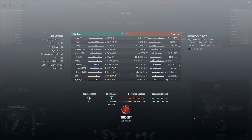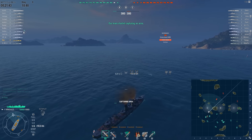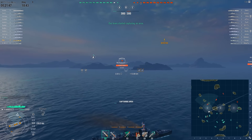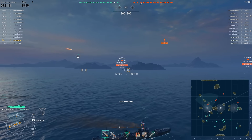Shaw heads for the A cap immediately because capping wins games, and he is in a destroyer. One grievance I have on this map is that the cap zones are so close to the spawns — actually the spawns are too close to everything.